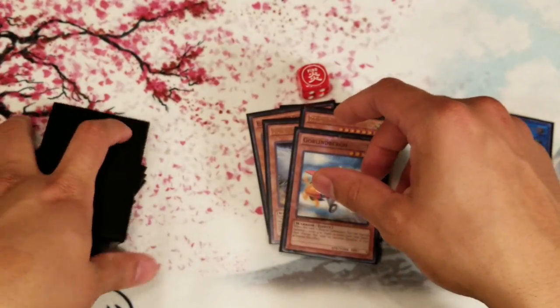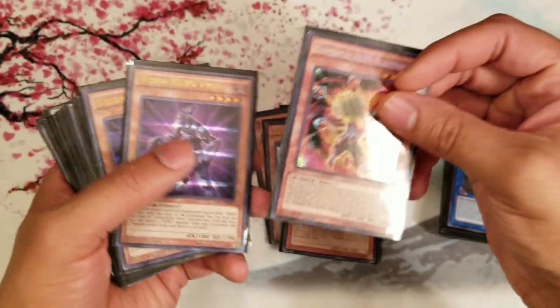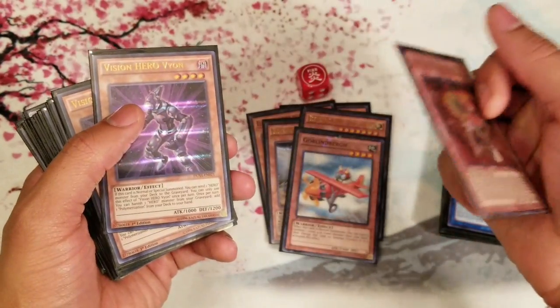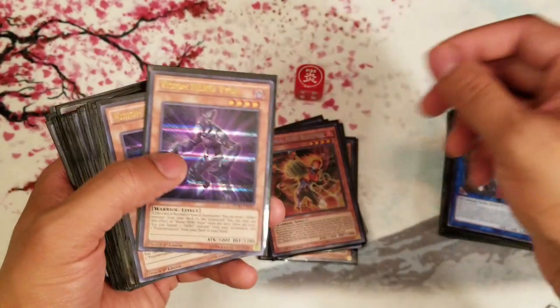I'm still running two Elemental HERO Blazeman. Blazeman is really good — you can dump out your HEROes, he's searchable with E-Call, and you usually want to send Shadow Mist to add your Neos and siphon through your deck from there. He's just a good card and an easy target to search.